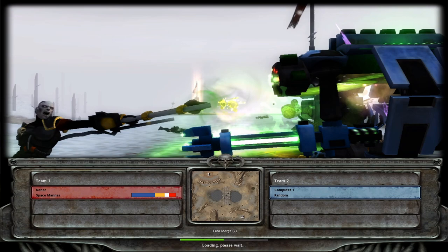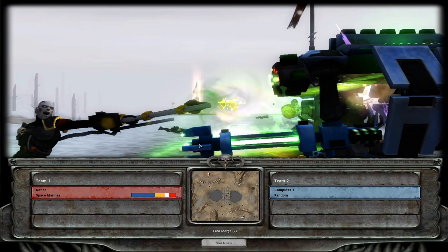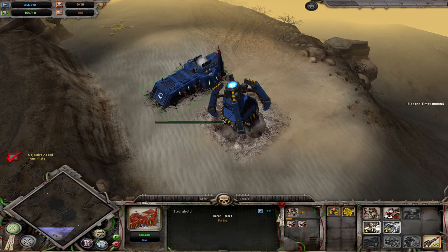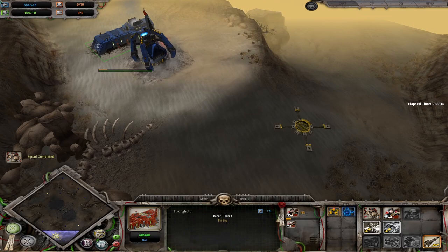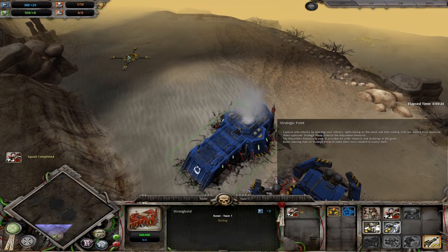Okay, so this first opening I want to show you is the standard opening. I call it the standard opening because it keeps your options broad. Basically what it is: you build one barracks, queue up one builder, two scouts, get the second builder to help build the chapel barracks, queue up a generator, and get the first scouts to cap the point and second scouts to cap the point.